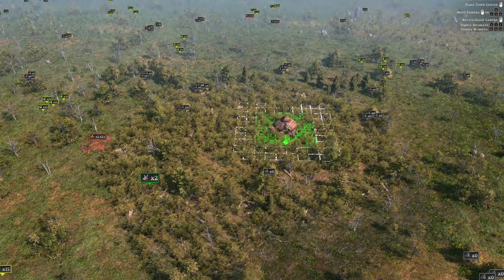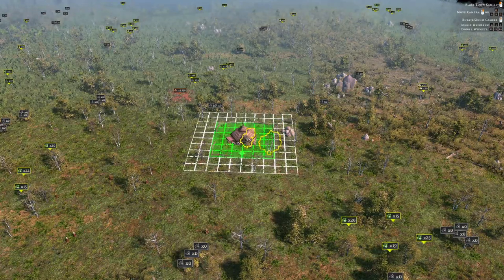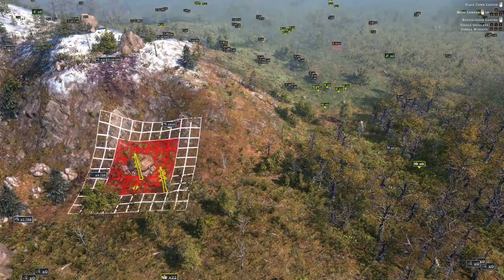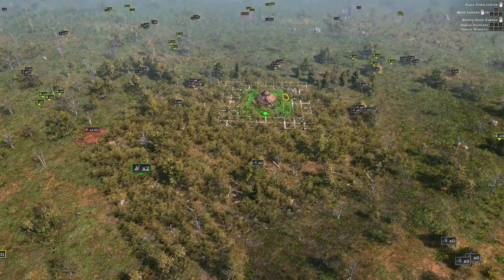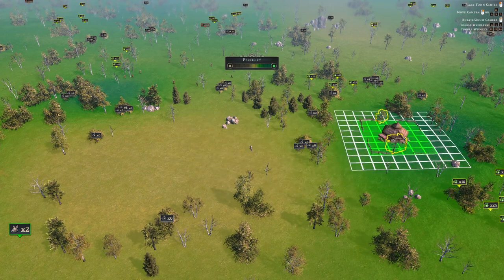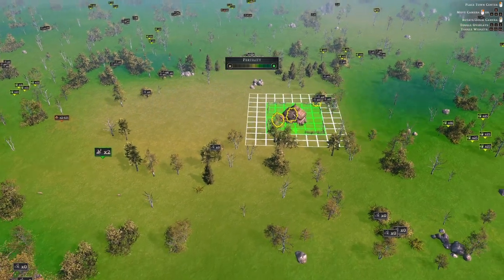After food, you'll also want resources to build — trees, clay, and stone. Later on you'll want iron, sand, gold, and coal. You don't need to be right next door to all of those immediately, but clay you will need quite soon, so make sure it's not too far. If you press F you'll see the fertility overlay — fertility is important for farms later. You want to put your town where it's a bit less fertile but not too far from the fertile area.